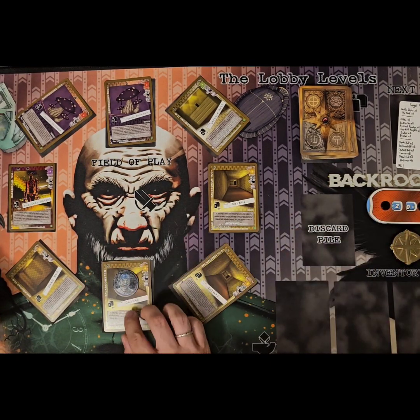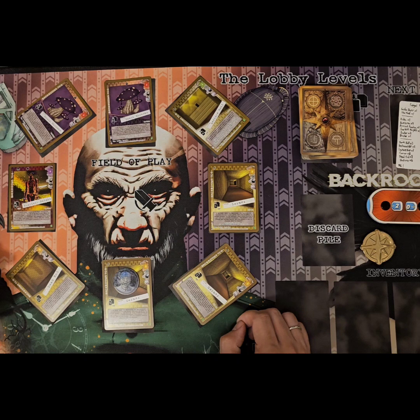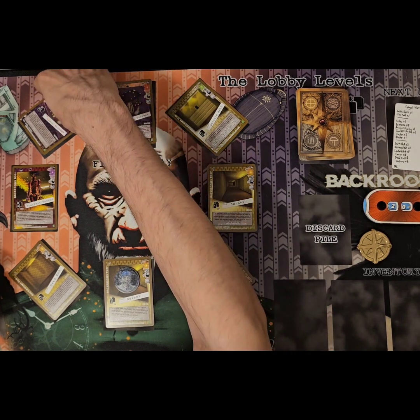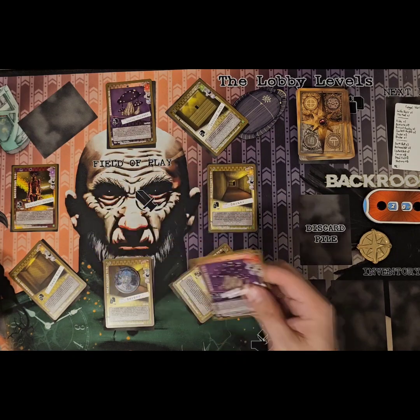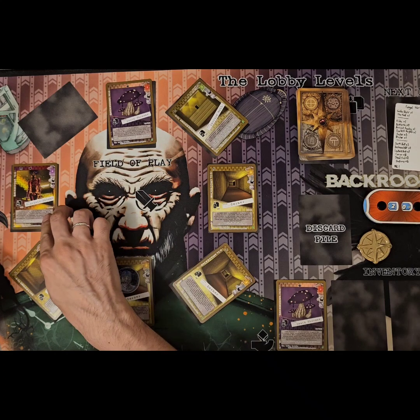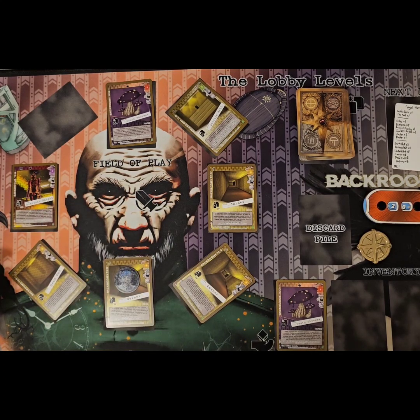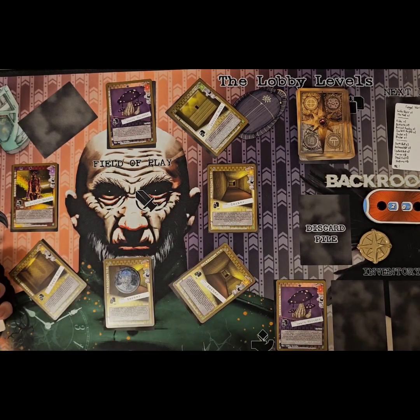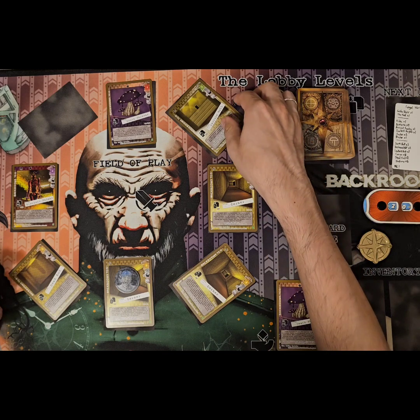Starting out down here at the corner and let's start moving. I'll go ahead and take one of these death shrooms right up front. We're gonna start moving first — we'll have to wait to build up because she's gonna take a four deck-in-hand when we engage her, so we need to make sure we have enough cards to deal with that.